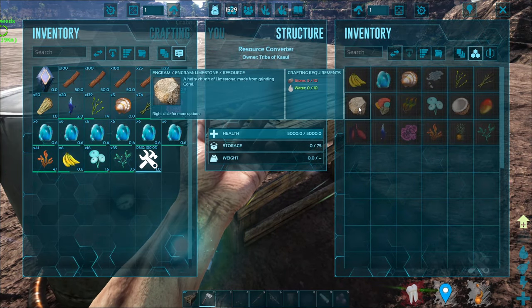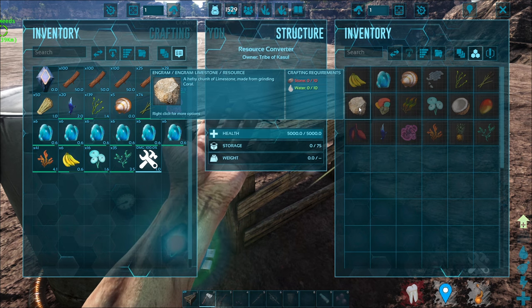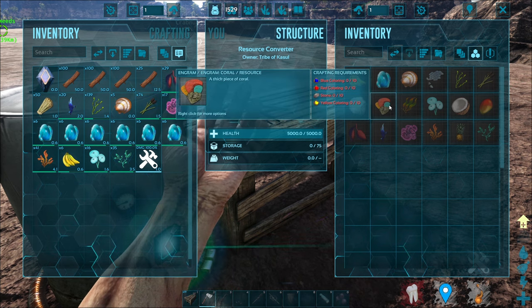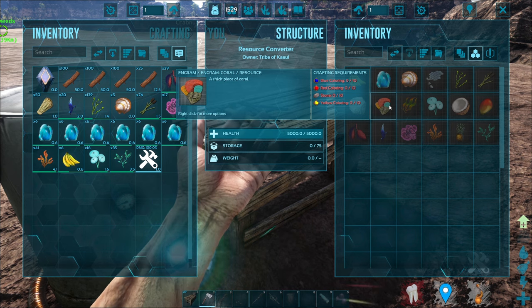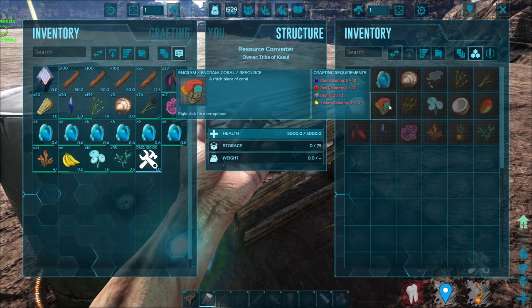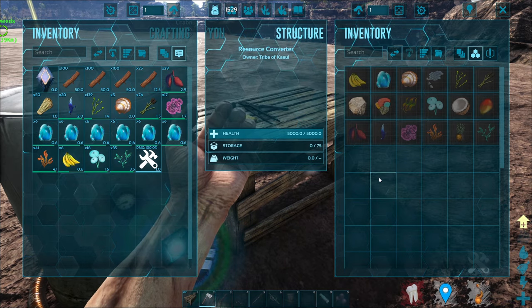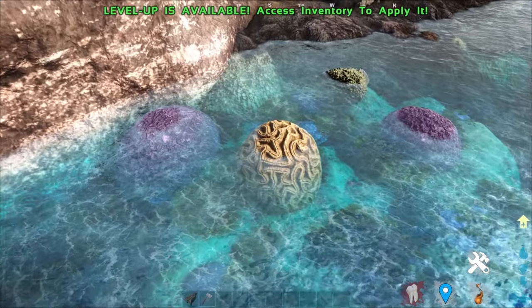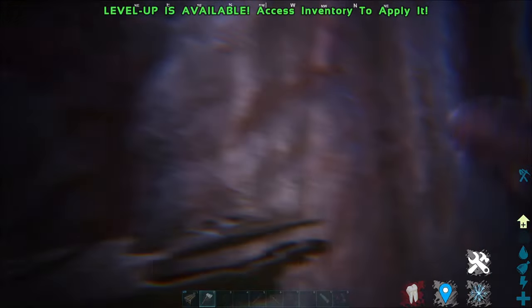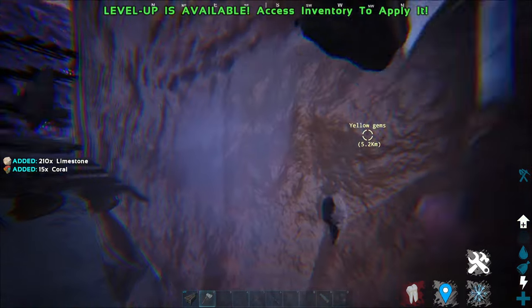Up next is limestone. Limestone can be converted from stone and it is a hefty chunk — basically a chunk of stone made from grinding corals, which is right here too. It can be made by combining blue, red, and yellow coloring and stone. But honestly, all of these resources you don't have to worry about because you can actually get them from the map itself. To find coral, you literally just have to find corals — like all these are corals. If you take something and mine next to them, you'll get not only limestone but also some coral along with it.